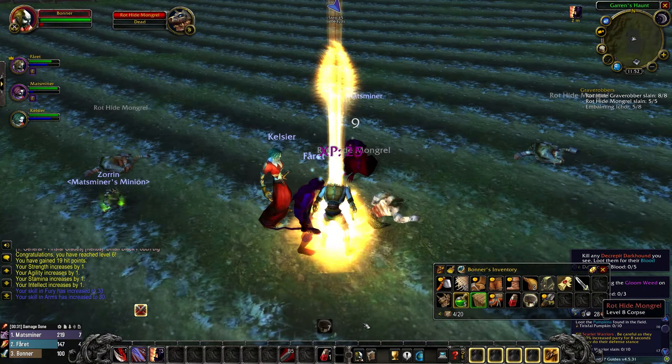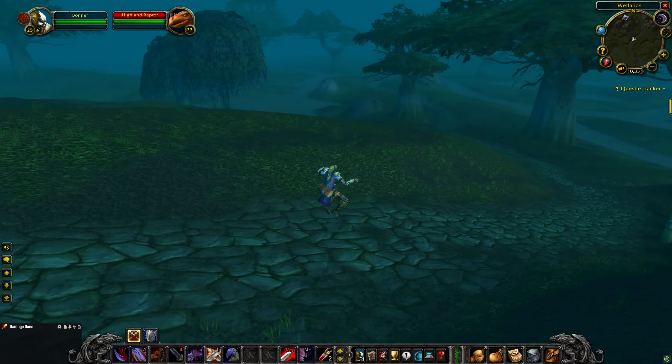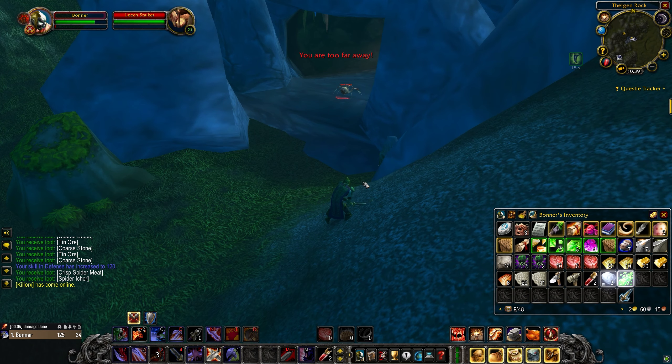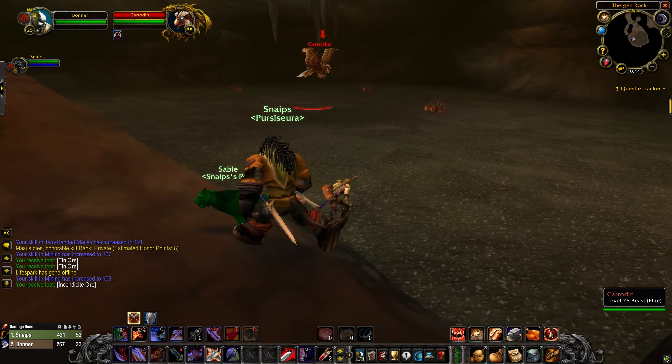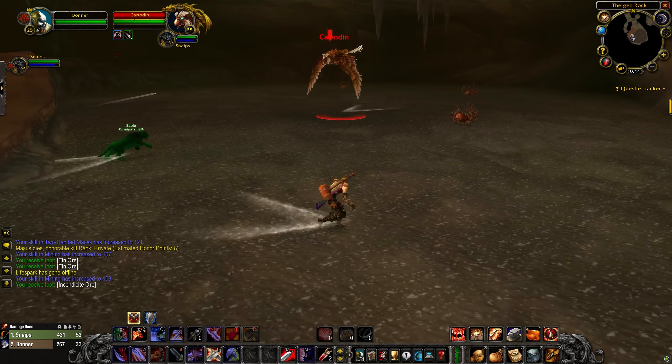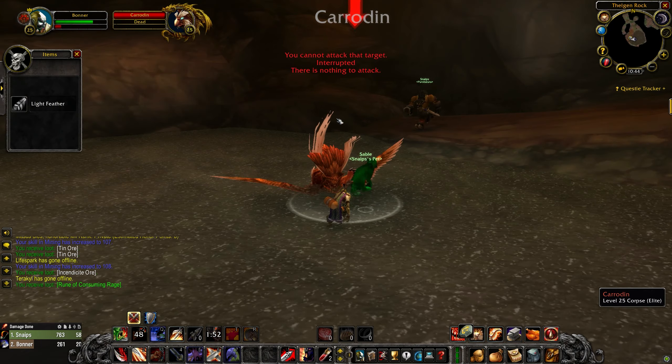For the next runes, I would recommend being level 25. All the runes are the same for both factions. For the first one, go to Wetlands and run all the way south where you will find a cave right here. Follow the cave into the deepest part where you will find a bird. He is a level 25 elite, but you can easily solo him with some decent gear. Once the bird is dead, you can get the rune.